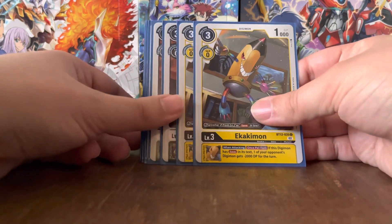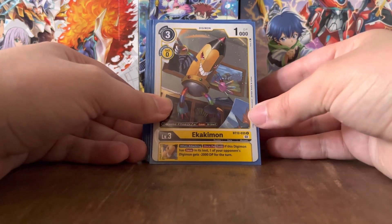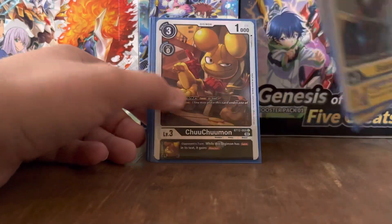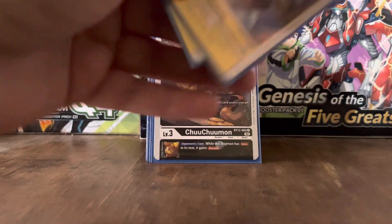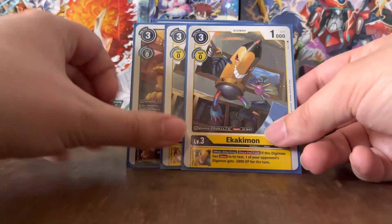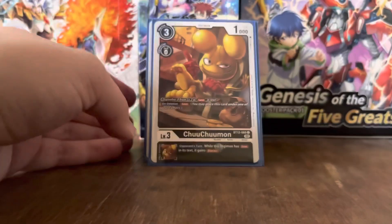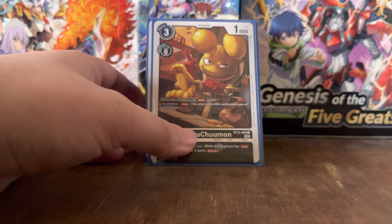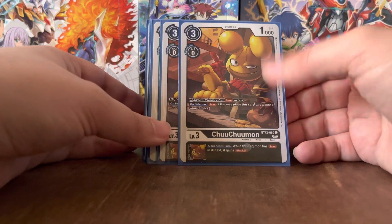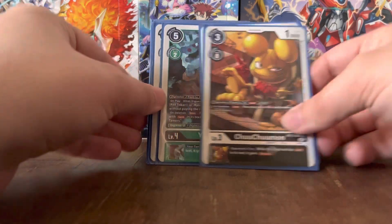Next up, we've got Akakimon. The Inheritable Effect is: when attacking, if this Digimon has 'save' in its text, you give one of your opponent's Digimon minus 2K DP. It has no effect of its own, and it Digivolves for 0 on top of a Level 2 with 'save' in its text. Then Chuchumon — again, Digivolve for 0 on a Level 2 with 'save' in its text. On deletion, save. And the Inheritable Effect: opponent's turn, while this Digimon has 'save,' it gains Blocker.